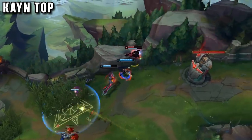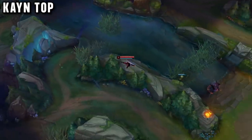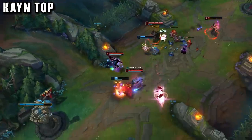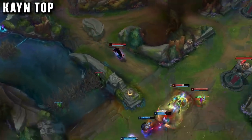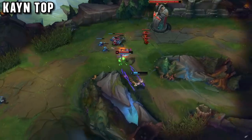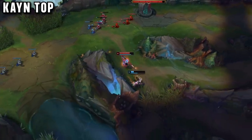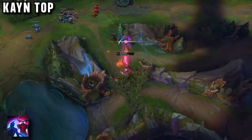Kayn Top lane is basically the ideal place to be for the champion. Since he is a jungler, he can be roaming around the map using the crazy mobility of his E — so if he is ever in a bad matchup, he doesn't even need to go near them. He can play like a Talon, clear his wave, and then run away to win the game through another lane. But the other benefit is that he can be in a lane, constantly trading back and forth, building up his passive transformation stacks very quickly.